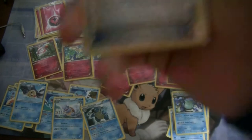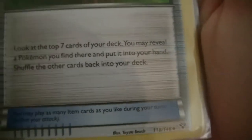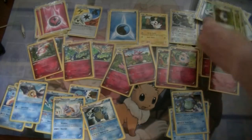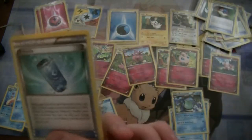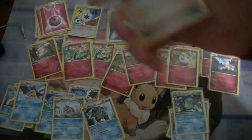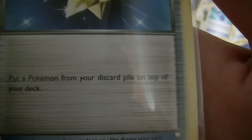Great Ball: look at the top seven cards of your deck, you may reveal one Pokémon you find there and put it in your hand, then shuffle the other cards back. Sounds pretty good. Max Revive: put a Pokémon card from your discard pile to the top of your deck — you gotta choose wisely.